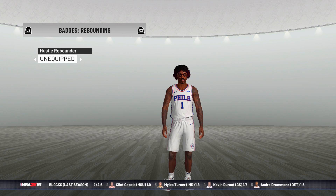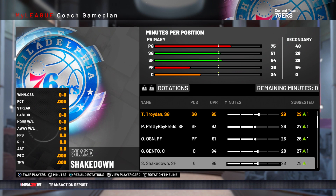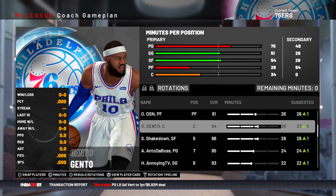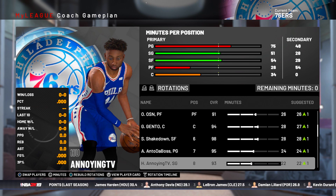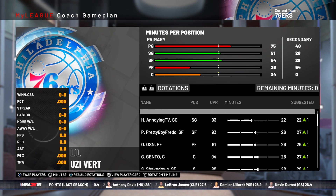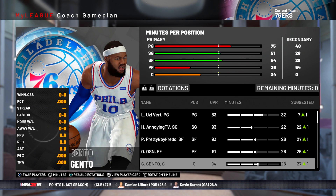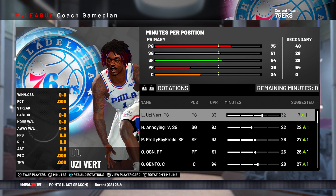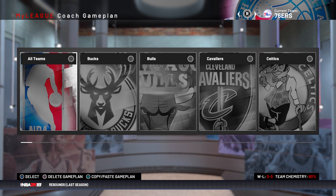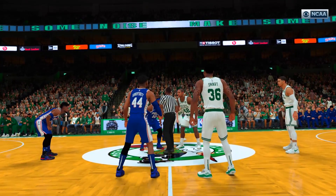If we look at the lineup: Lil Uzi Vert at point guard, Chris Smooth, Annoying TV at shooting guard, Pretty Boy Fredo at small forward, at power forward we'll have OSN, and at center we have YMD Gentle. This should be a really fun team to play with. Let's get into the game already, let's go!